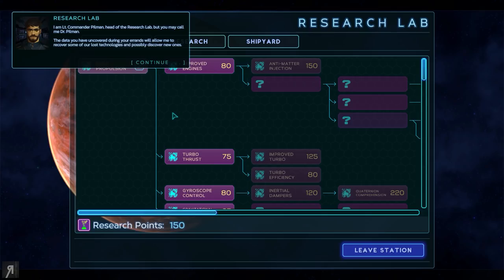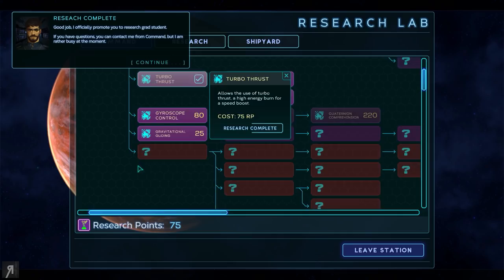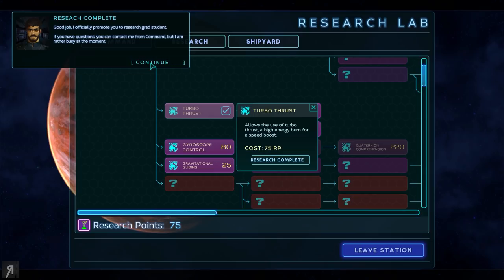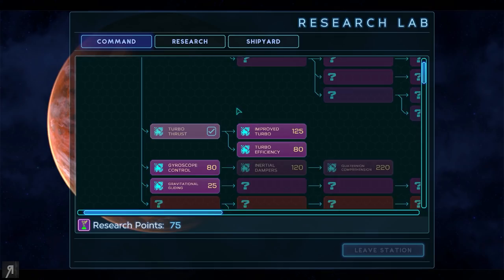This is Lieutenant Commander Pillman, head of the research lab — but you may call me Dr. Pillman. The data you uncovered during your errands will allow me to recover some of our lost technologies and possibly discover new ones. The Commodore has decided that you — a ship's commander with no science background — should choose the direction of our research because you are in the field. Once we've researched a technology, those points are locked in; we can't un-research something, so choose carefully. Personally, I'd suggest researching turbo thrusters — it'll let your ship get somewhere in a hurry if you need to, or get away, as the case may be. But I only have two doctorates, so you may know better. Our long-range scanners have detected a warp nexus in this sector — it definitely wasn't here when we arrived. I hope it's a way back to Starcom space. Before heading out, make sure to do any tech research or ship upgrades you might need.